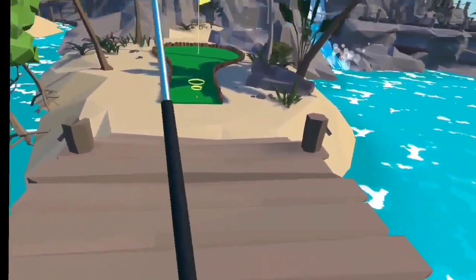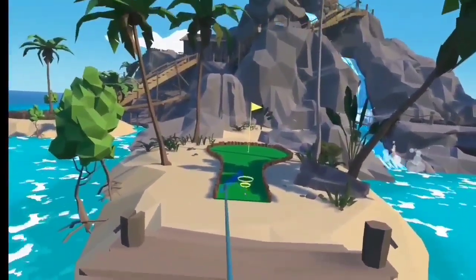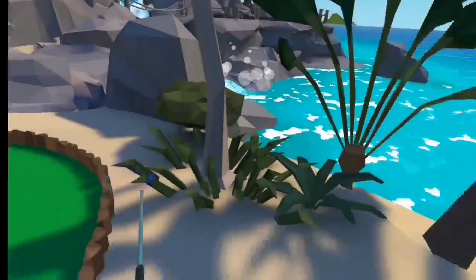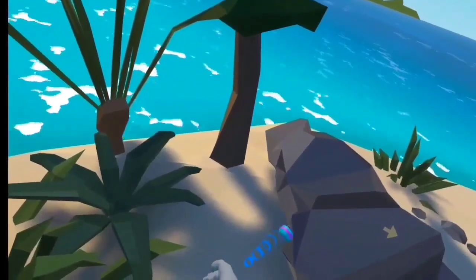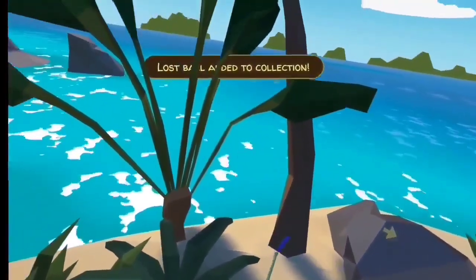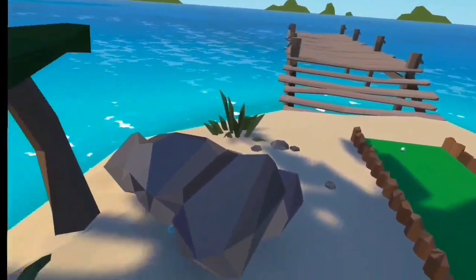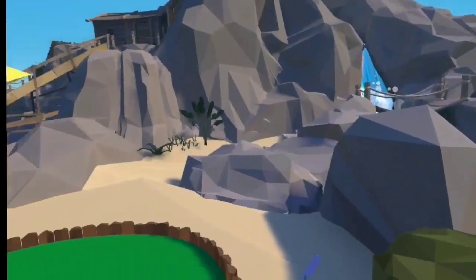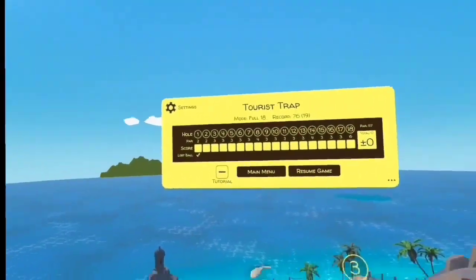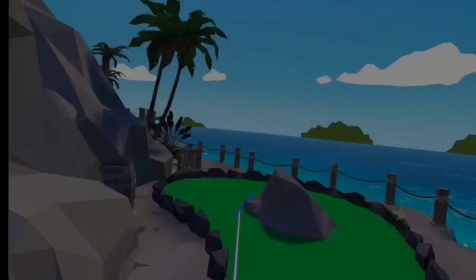I'm going to use my teleport feature to get over here, because I know that ball is right over there. Here's our first ball. As you can see, it's not even far from where you start. Next, we're going to head on over to hole number two.